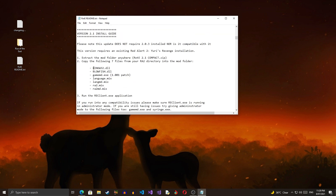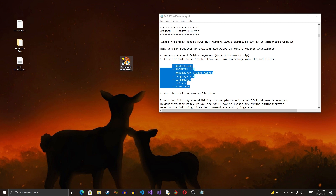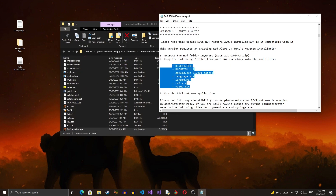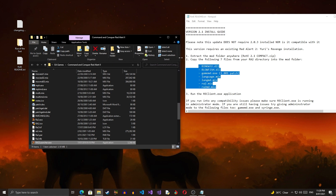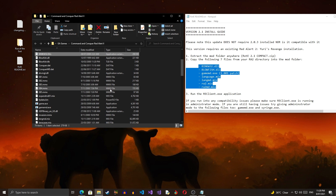What you have to do is get the required files into the Rise of the East folder. You're going to get these files from the Red Alert 2 installation. Let's search for these files — let's start with 'binkw32'.